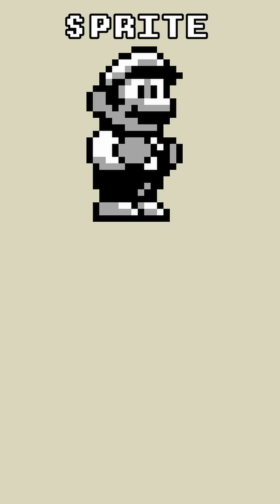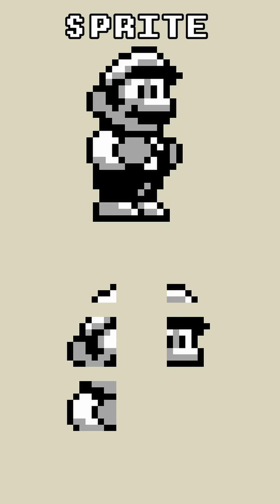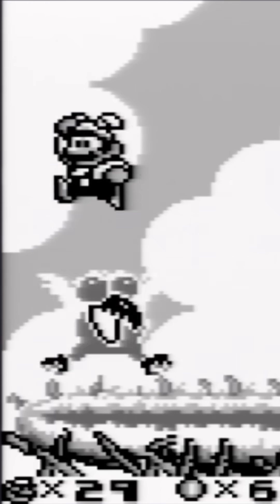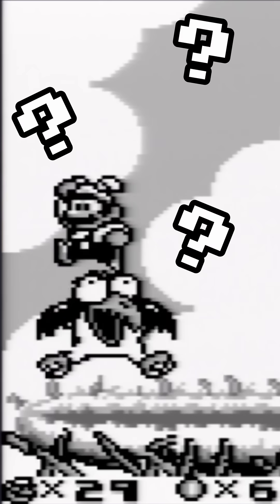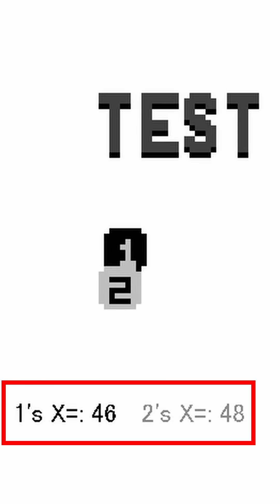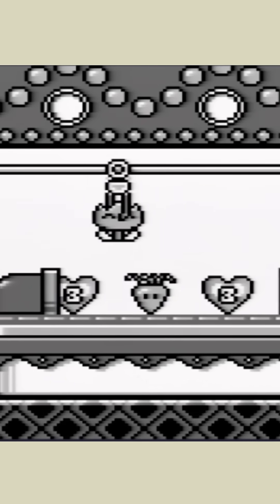All sprites in Super Mario Land 2 are made up of 8x8 pixel-sized objects called objects. If two objects overlap each other, the object with the lower x value gets drawn on top. This can lead to some weird sprite priority issues in some parts of the game, but it's actually used intentionally as a visual effect in the Crane game.